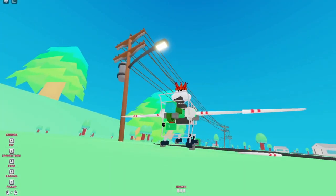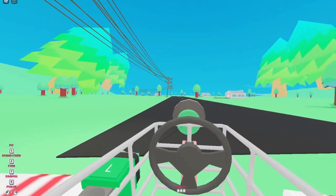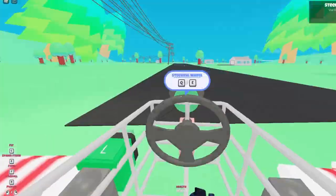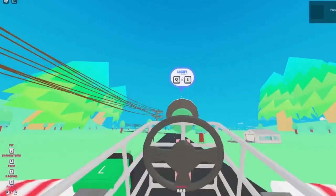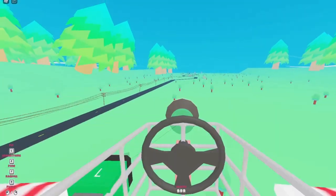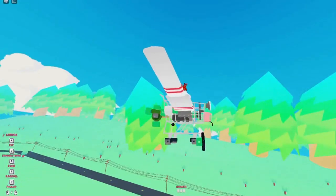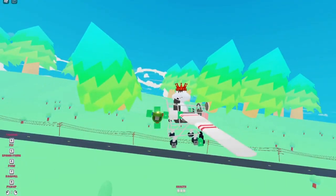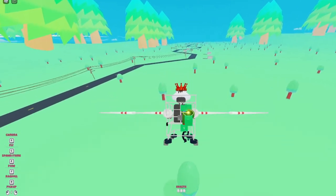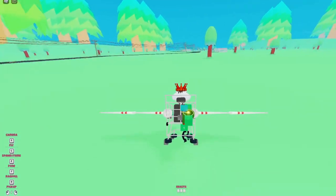Now if we hop in, as you can see we've got our little steering wheel and a little light up here as well. E to fly — as you can see, it flies really well, very nice handling. I think this is a fully functioning shopping trolley plane! I also have B as an anchor if we need to anchor it mid-air or on the ground.